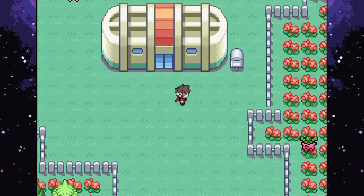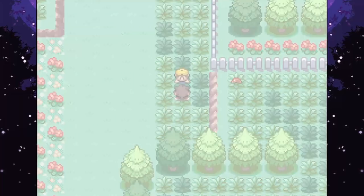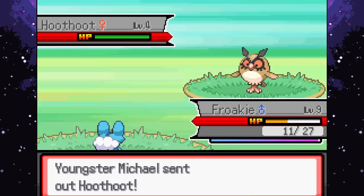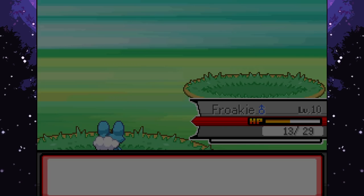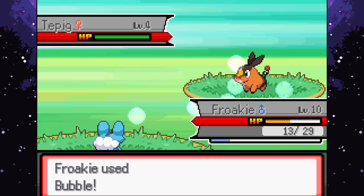On Route 101A! A hiker tells us to shush - trying to find wild Pokemon in the grass. He sends out Bonsly and Hoothoot. Froakie uses Bubble effectively. At level 10, Froakie learns Lick - deciding to replace Pound, meaning Froakie can become Ghost-type with Protean. A Tepig appears next - nice and easy with Bubble. Continuing to battle trainers and wild Pokemon throughout the route, picking up a hidden Antidote item along the way.